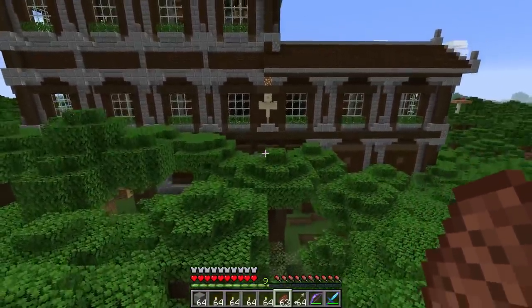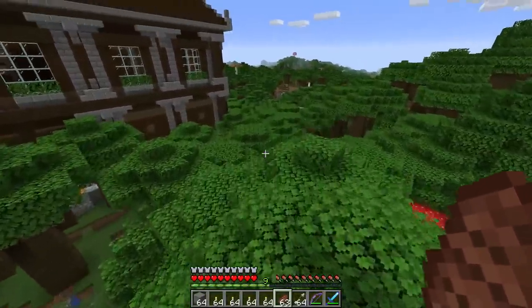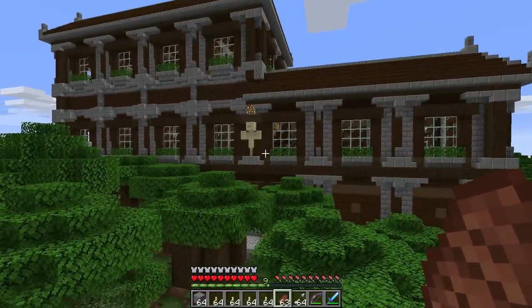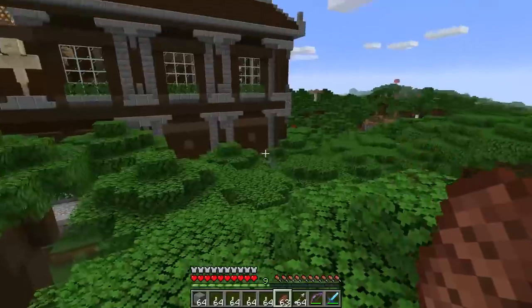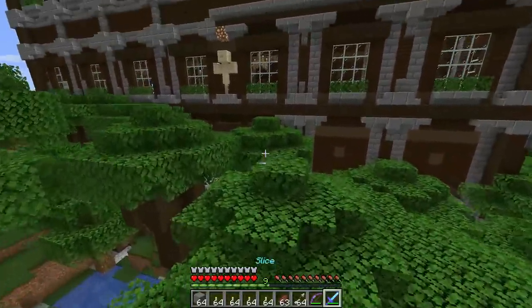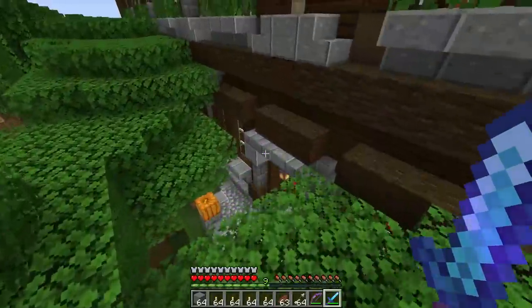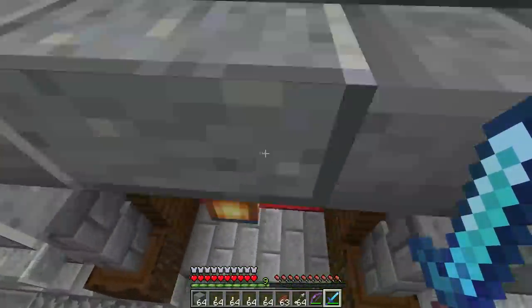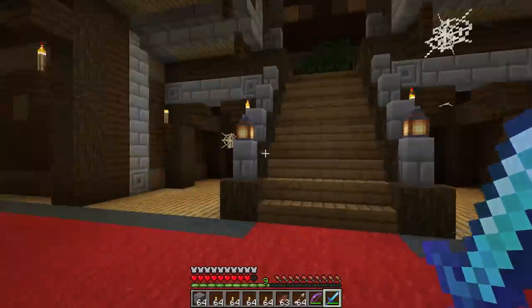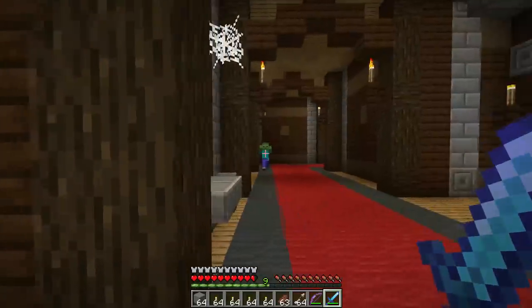I think the best way to do this is to actually do it in survival, so today we're going to go ahead and raid the woodland mansion and I'll talk about my thoughts and showcase it as we go. You guys already saw the outside of the improved mansion in the intro, and oh boy it looks really good. I bet it will look even better inside.